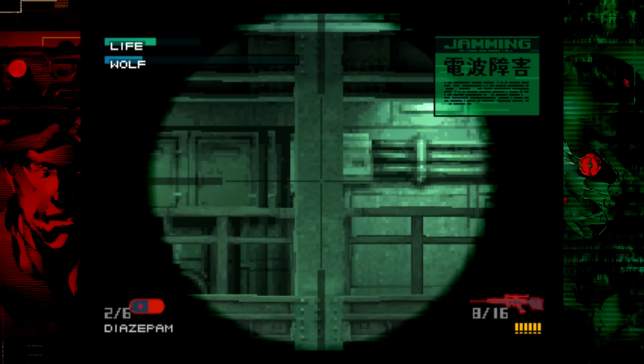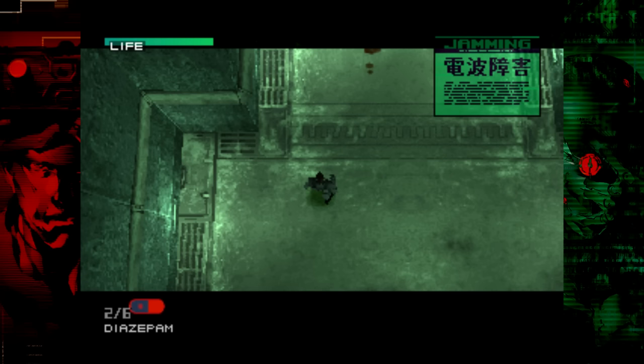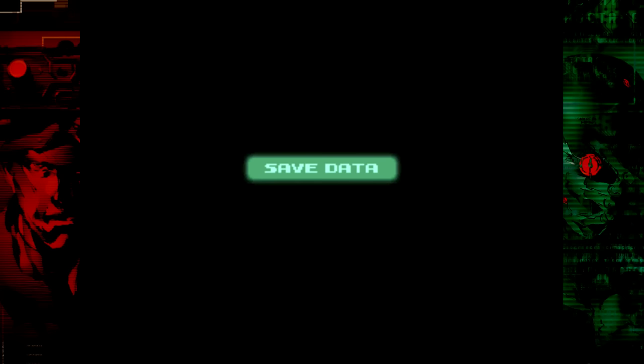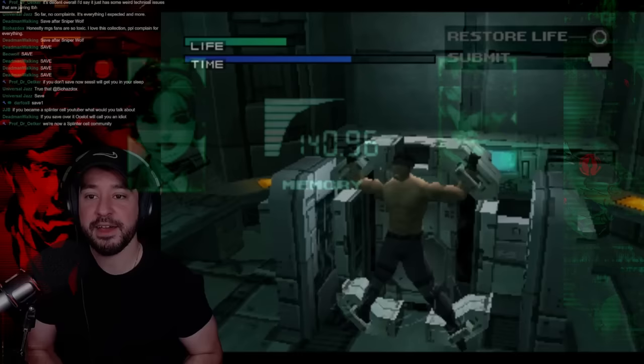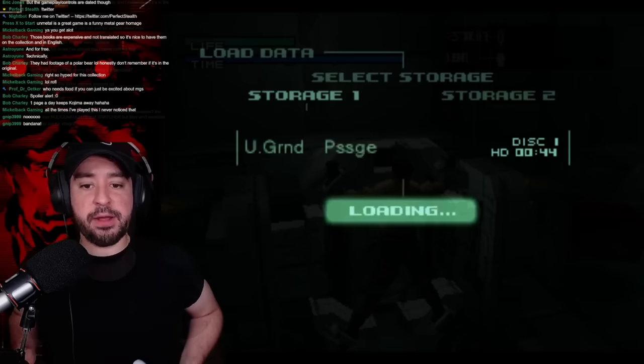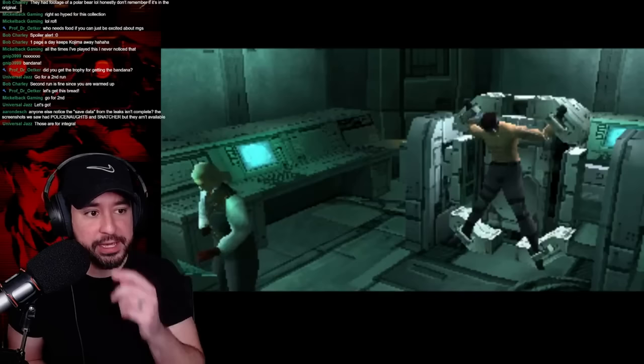Here's another trick I used to cut down the number of playthroughs needed to get the platinum. By saving right after the first Sniper Wolf fight, you are saving before the torture sequence. Meaning, once you complete your first playthrough to get your bandana or stealth camouflage, you can reload here and continue from this point instead of starting a new game entirely. For example, in my day 1 platinum run of MGS1, I chose to go for the bandana first and put myself through the torture sequence while I still had energy. I beat the game sticking to the parameters to get Fox rating and the bandana, then reloaded the save file after my Sniper Wolf fight and gave in to the torture in order to get the stealth camo ending. This makes your second playthrough shorter and easier, especially if you got your elite title out of the way your first run like I did.